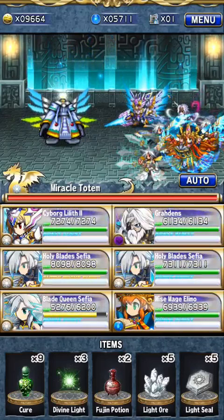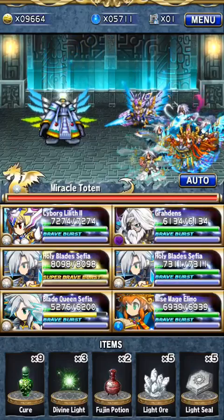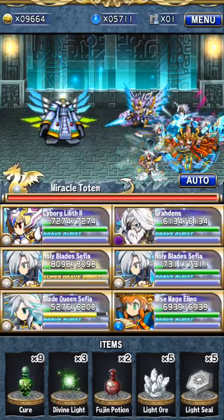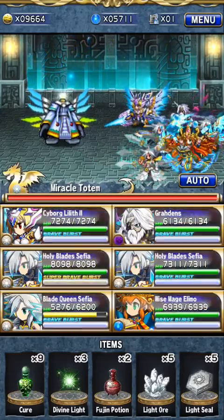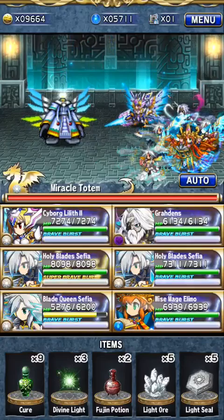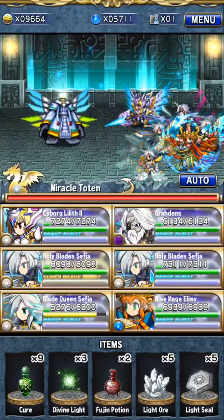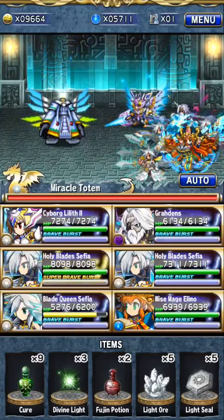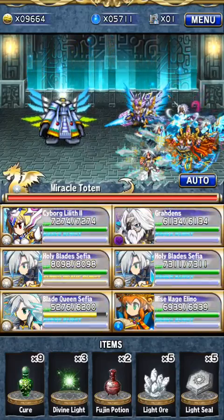Number two: if you can, please bring a mono-color team. This way you have access to the ores and seals, which will definitely help the run. A healer is recommended just as a precaution for safety reasons, but it's not mandatory.